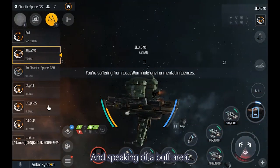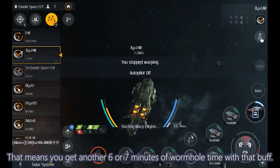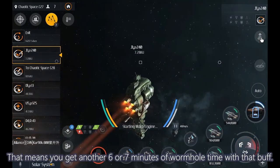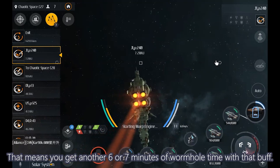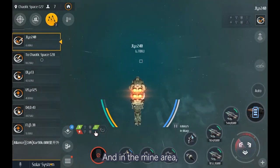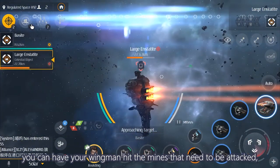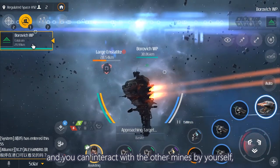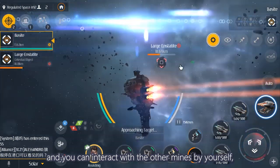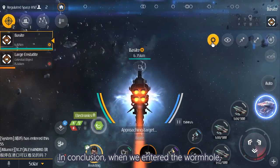Speaking of buff areas, there is a buff that will reduce your distortion effect, giving you an extra 6 or 7 minutes of wormhole time. There are also mine areas where there is no fighting, just mining. In the mine area, you can have your wingman hit the mines that need to be attacked, and you can interact with the other mines by yourself, so you don't need to waste energy with weapons.